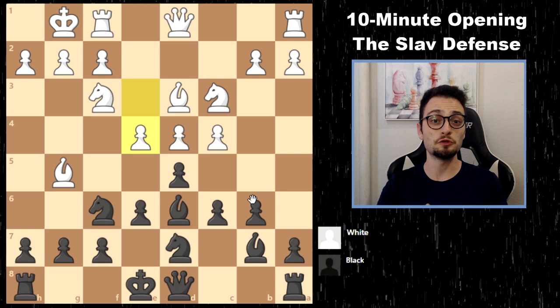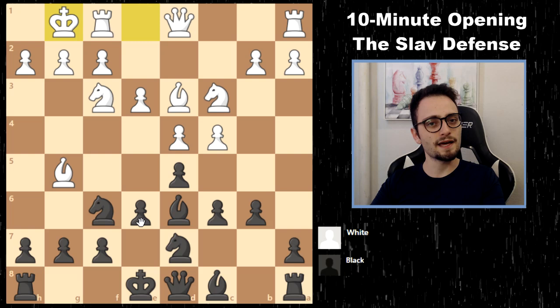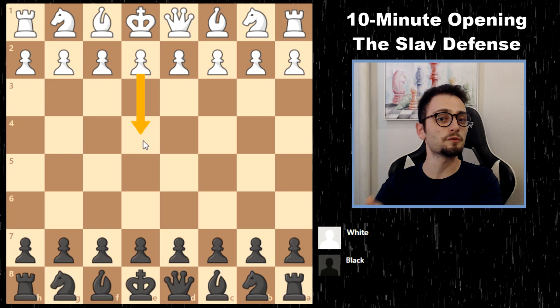That's why you should learn the theory if you are interested in this setup. But in general, if you get somebody who doesn't really know what they're doing, this is what you go for with black — the bishop can be placed to get in the way of the pin. The point of this series is to learn an opening in 10 minutes or less, and you can play this against anything besides e4, which would be the Caro-Kann.